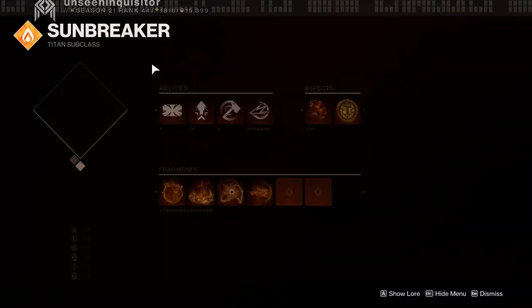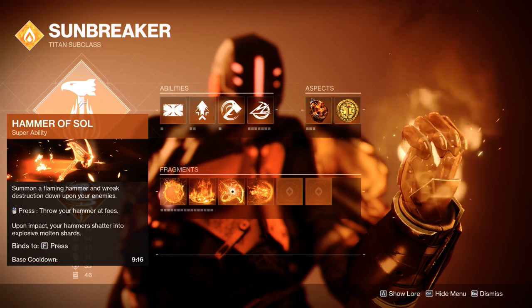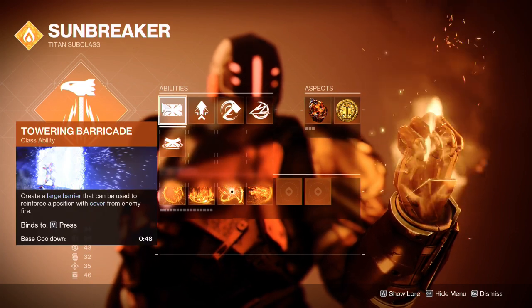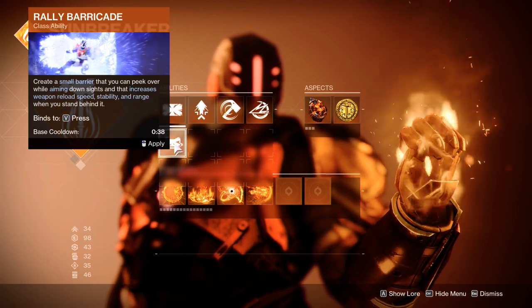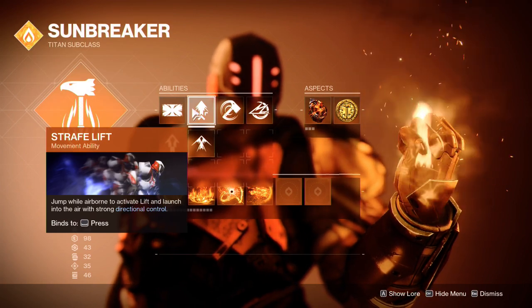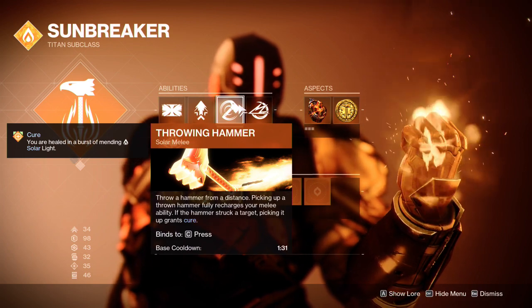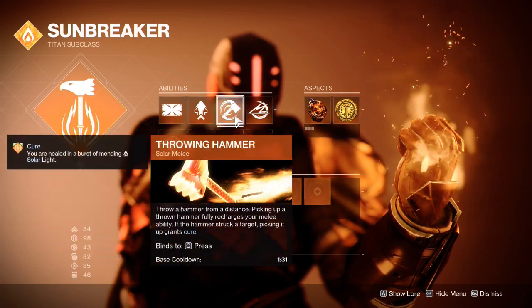First up, Sunbreaker — unlock it from my Core Array. I run Hammer of Sol. Burning Maul isn't bad, but I prefer Hammer of Sol, so that's why I run it. Ability-wise, Towering Barricade is a great defensive barricade to run, but don't count Rally Barricade out — there are plenty of instances where I will be running Rally Barricade. For jumps, I use Strafe Lift for the control. Throwing Hammer: this is what runs the whole build. This is perhaps the most popular melee for Titans — it's not even a contest with Hammer Strike; it's all about Throwing Hammer.